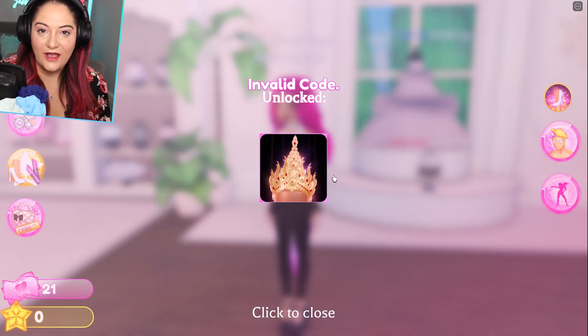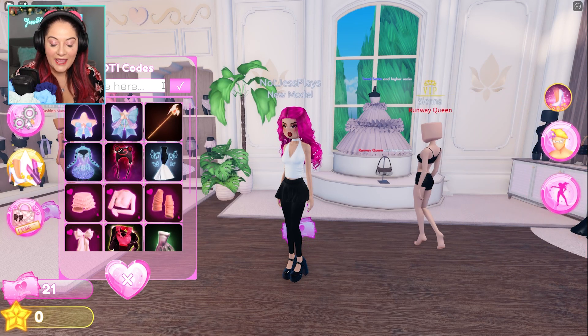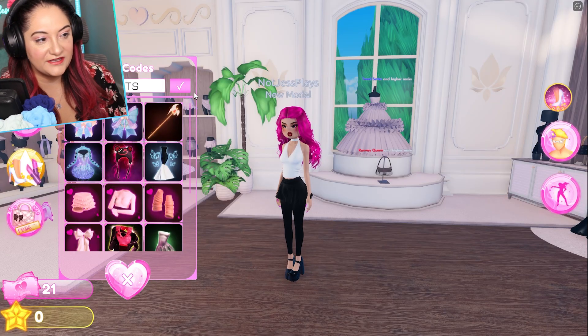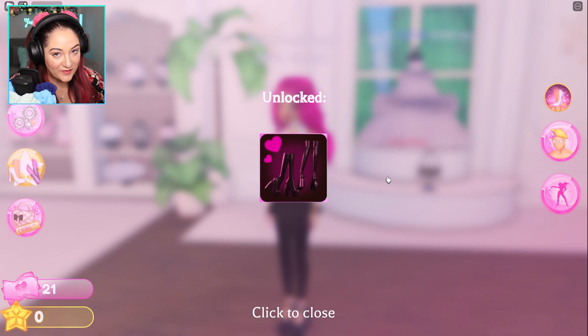The next code is 'laboots' - L-A-B-O-O-T-S. I believe these are Leah Ash boots. They are so cute - I love these, they look so good with so many outfits.